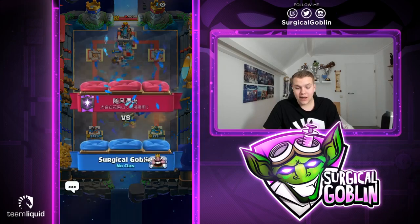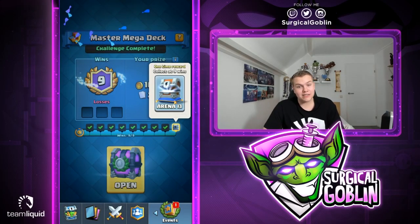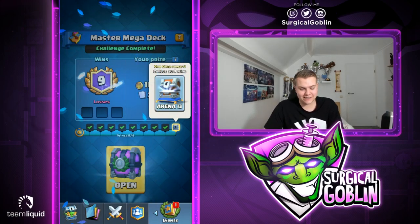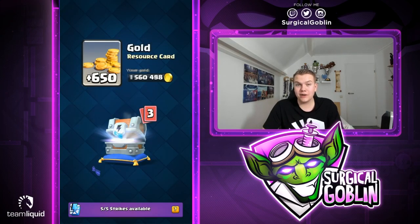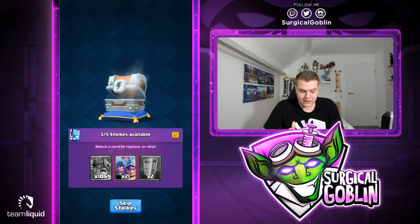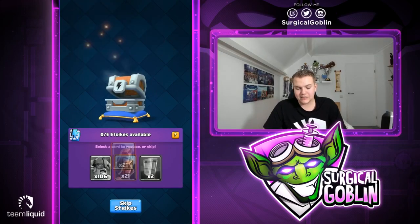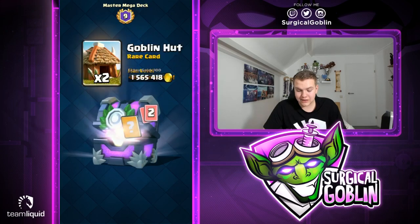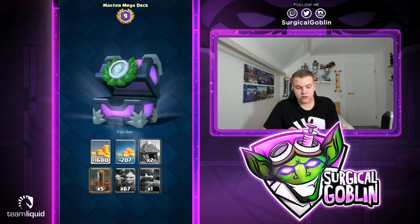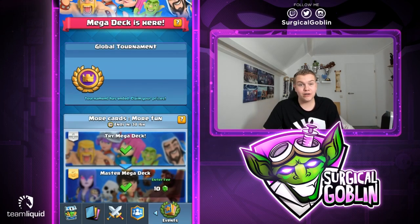9-0 in the Master Mega Deck challenge — that's awesome. Definitely a really fun and crazy deck with 18 cards. Let me know what you guys think about this game mode and if you've already completed the challenge. Opening the lightning chest — the only card I don't have maxed is Earthquake, hoping for 21. Got 21 Wizard instead, plus some star points. Also a chest at 9 wins — got five Earthquake cards and one Hunter. Not a bad challenge at all, had a ton of fun. If you enjoyed, smash the like button, subscribe, and see you in the next video!